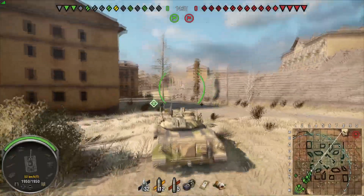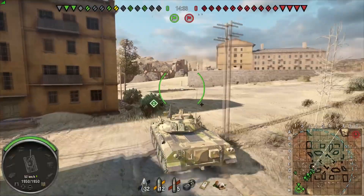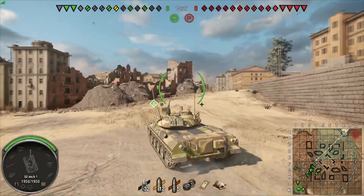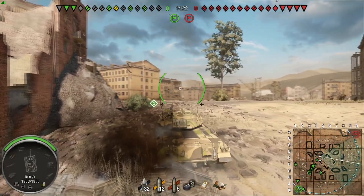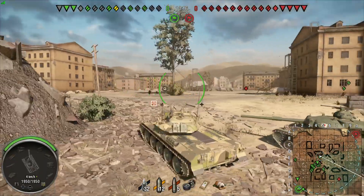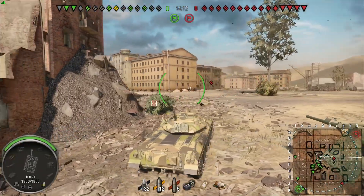Today I want to talk about the STB-1. The STB-1 has had a suspension change. It now has hydropneumatic suspension, as it did in real life, giving you a whopping 15 degrees of gun depression, which sounds fantastic. The benefits are great — that means you can abuse different ridges you couldn't use before. It also helps with your turret armor, because if they're shooting up at you, that turret armor is now massively increased in its effective angling. Now, was it a good change?